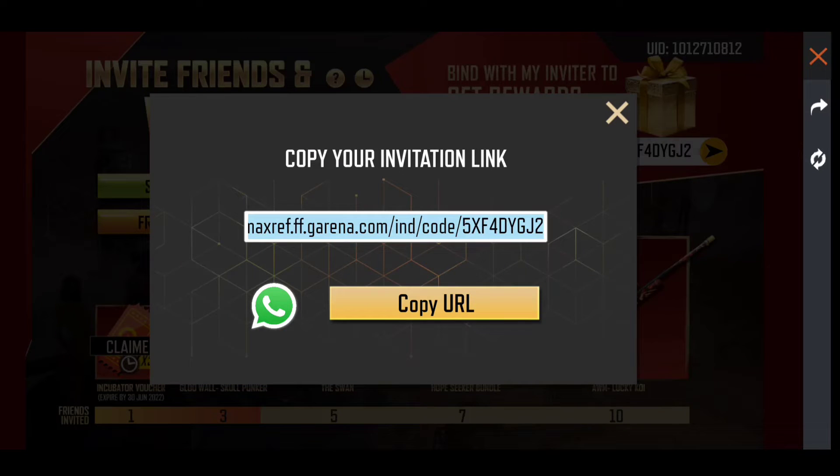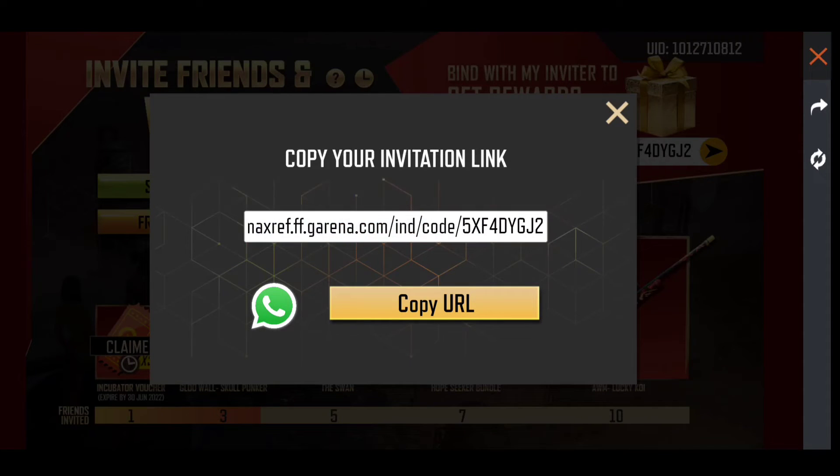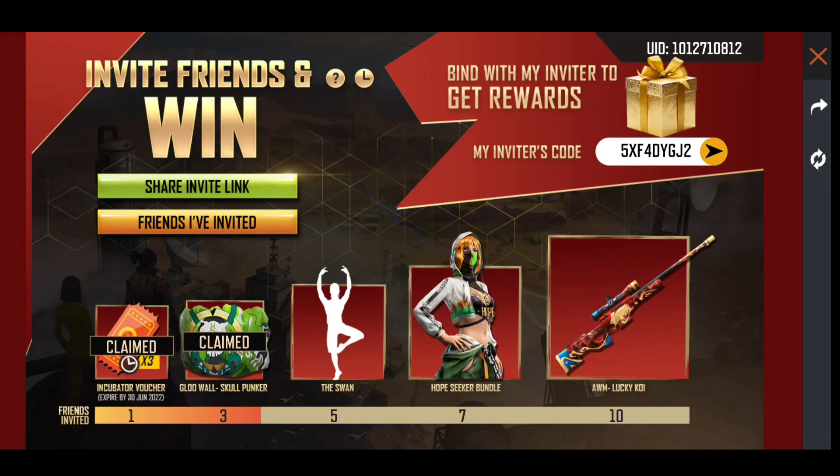What you need to do here is copy your invitation link and share your invite link. You don't have to click on the link — just click on the code and then confirm it. You will have my inviter's code. You can also see the Incubator watch, Glowall skin, Emote Bundle, and AWM skin — all available free.